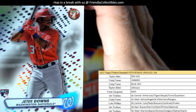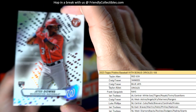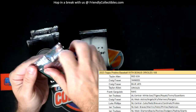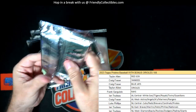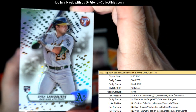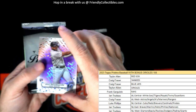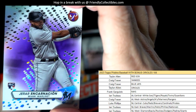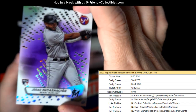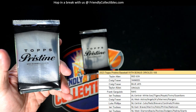Then we have a Jeter Downs right here — Washington Nationals rookie — and that is NT coming out to you. Shea Langoliers, American League West, Craig F coming out to you, Oakland A's. Then we got a purple Encarnacion, National League East, NT, 25 of 99 — NT, coming out to you.